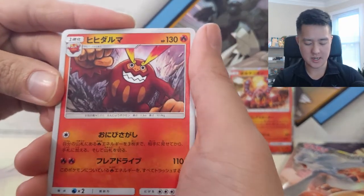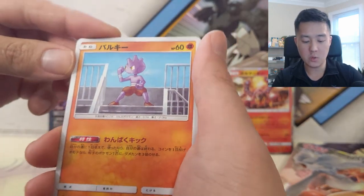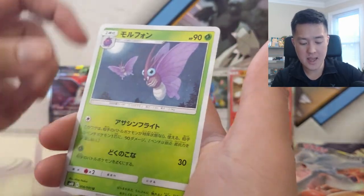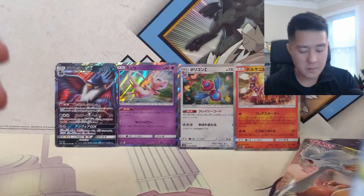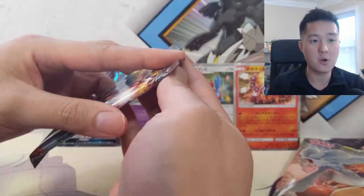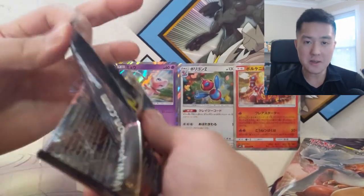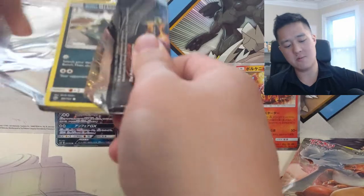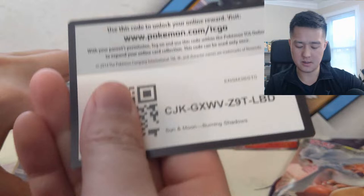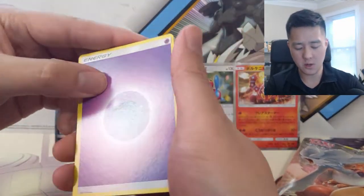We got the thing that evolves from Darumaka - I can't remember - Polywag, Tyrogue, Ralts, and a Venonat. Reminder: we are doing a Burning Shadows pack every Pokemon video going forward just to continue to hunt for that rainbow rare Charizard, and from there hopefully get a PSA 10. There's a code card - even for Japanese openings there will be at least one code card.